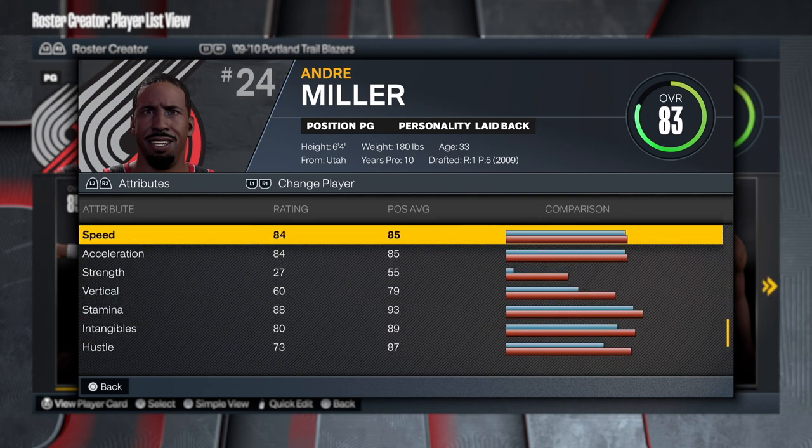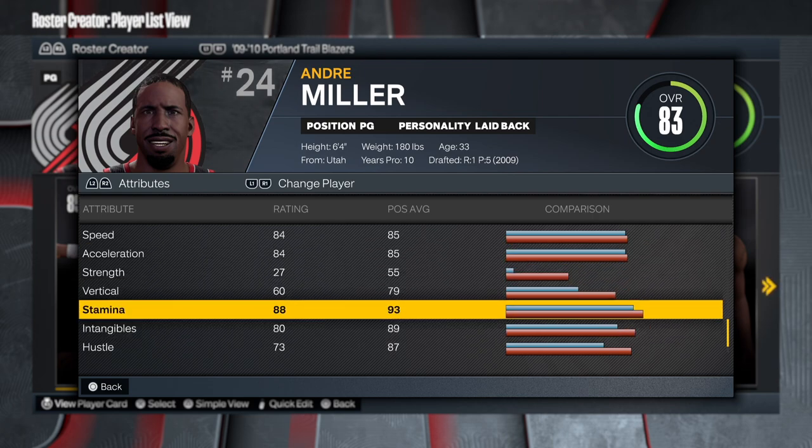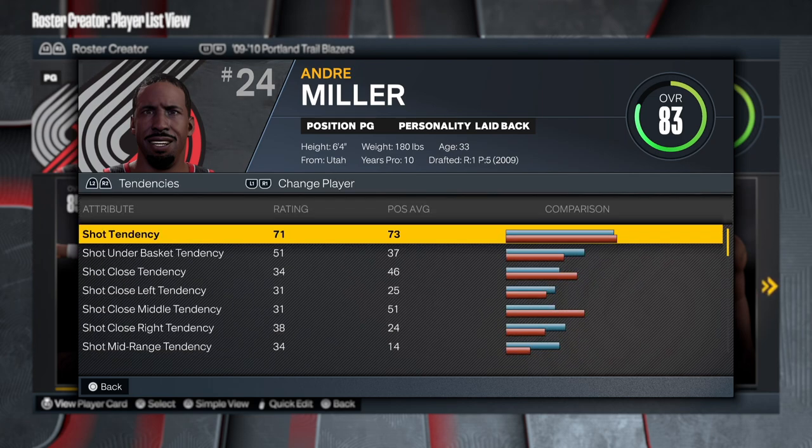The defense is pretty solid as well - 81 perimeter, 90 steal, which is great, and we get some decent offensive and defensive rebound. When we go to the physicals, we see 84 speed, 84 acceleration - that's really good - 60 vert, 88 stamina. This build is looking amazing.